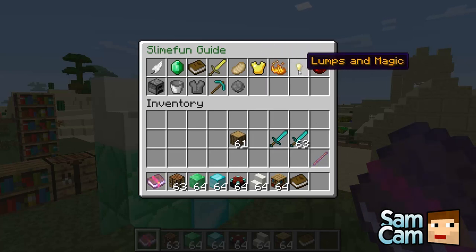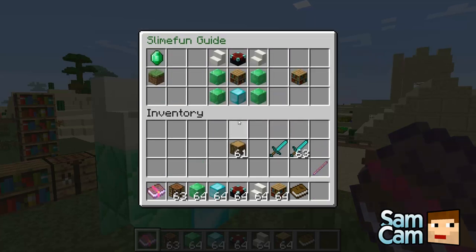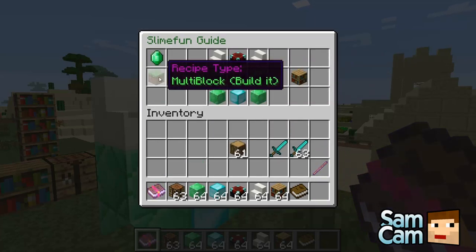I want to see the ender backpack! Basically, you know your ender chest — it just opens that for you. Which is quite handy.